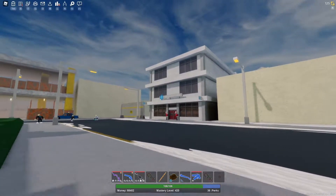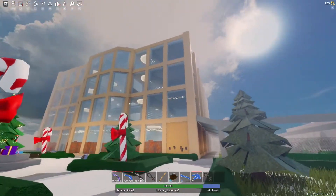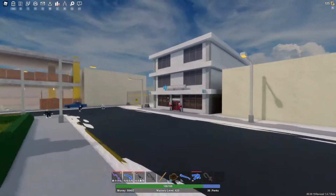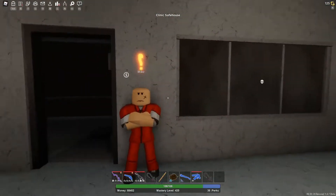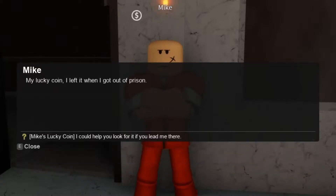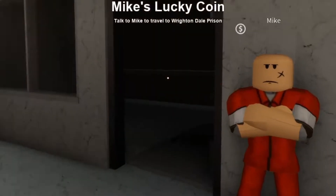You need to head over to the Hyron Asyl Clinic right in Dale Mall. It's just outside those doors right there. Come under here, go past Mr. Calls, and you'll see Mike. You talk to Mike — 'I can't believe I left it.' 'What's wrong? What did you leave?' 'My lucky coin. I left it when I got out of prison.' 'I could help you look for it.' 'Oh, that would be great, whenever you're ready.'